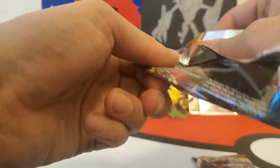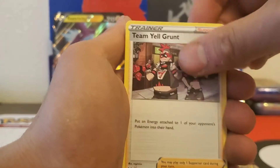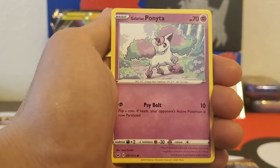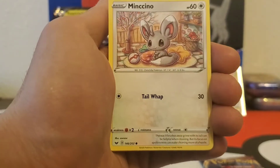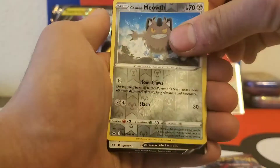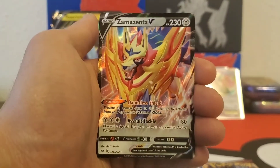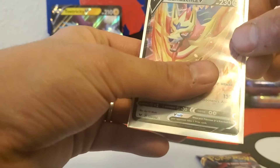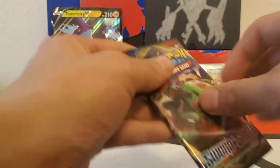Alright, here's the main event — two Sword and Shield booster packs. Can we get anything to add to our Sword and Shield binder? Let's hope we can! More from the back — Fire Energy, Team Yell Grunt, Drizzile, Galarian Stunfisk, Salandit, Galarian Ponyta, Minccino, Sableye, Blipbug, Galarian Meowth reverse holo, and the Zamazenta V card! Wow, another Zamazenta V — that's my third one. Not a bad box. I wish we could get the Zacian V, we need that. But hey, another good pull — two out of three, not too shabby!